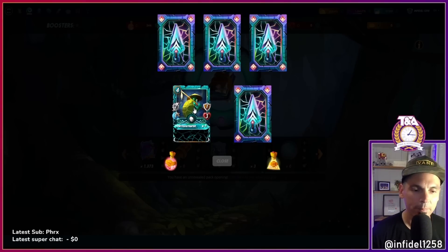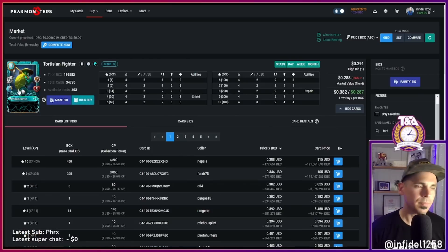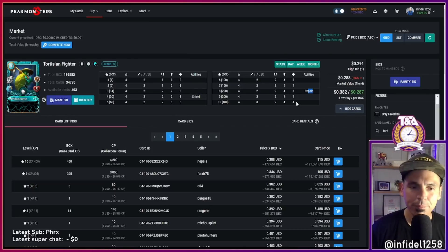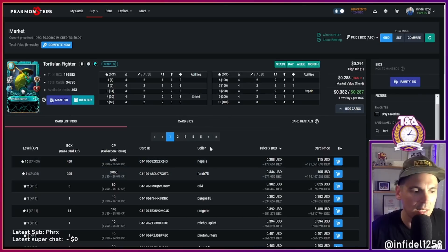Tortesian Fighter — I'm expecting like… this is a card I don't really like. Shield and Repair make it interesting, but unless it's Equalizer or all monsters have Void Armor because of Weak Magic, the hit points are too low. Magic will kill this thing rapidly. I don't love it and I'm not surprised it's relatively inexpensive. I have a max copy already though.